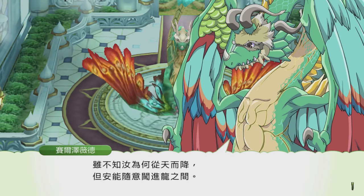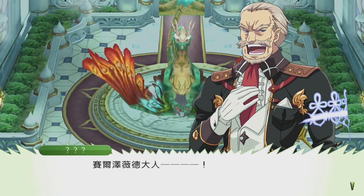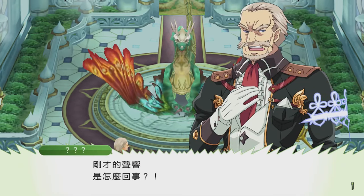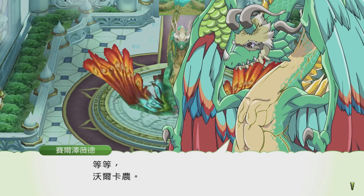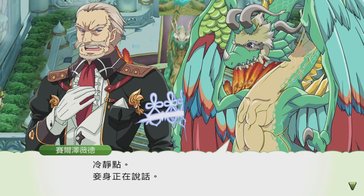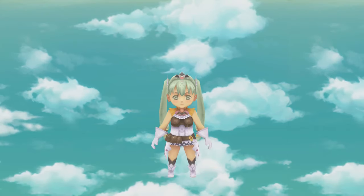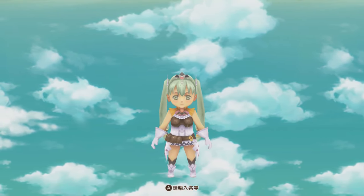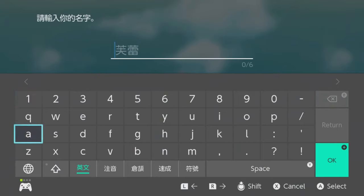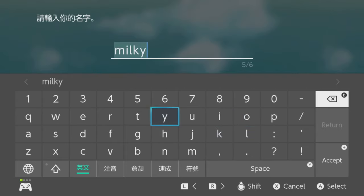The dragon says we have no right to enter this chamber and asks our name. Suddenly a suspicious person shows up — I think his name is Vokenon — and tells the dragon to calm down. The dragon asks who we are. It's funny how we look in-game — a little more choppy and cute. Instead of the default name I'm going to name myself Milky, like always.